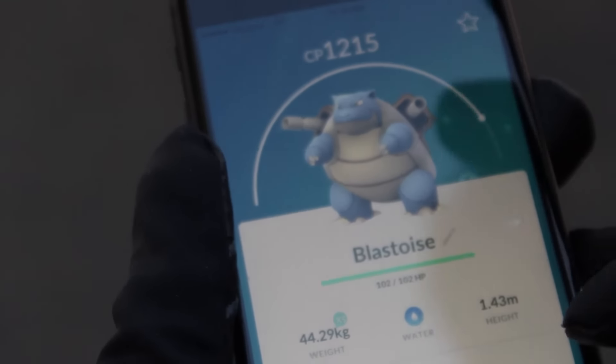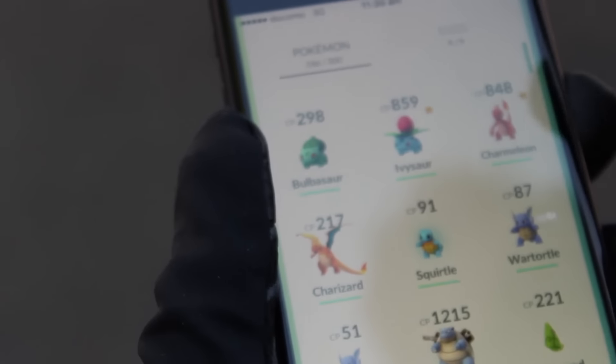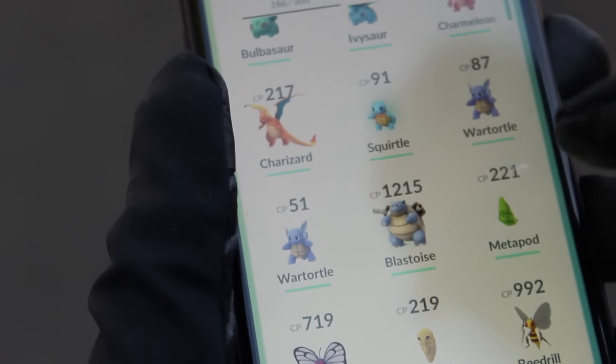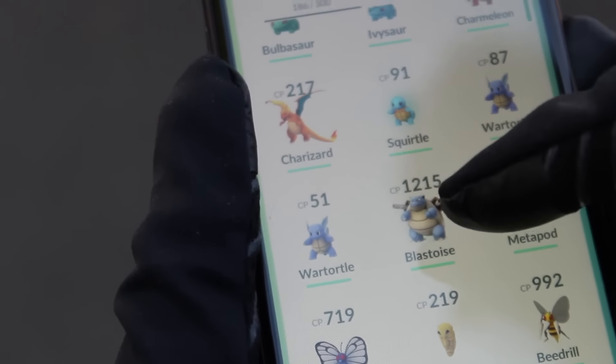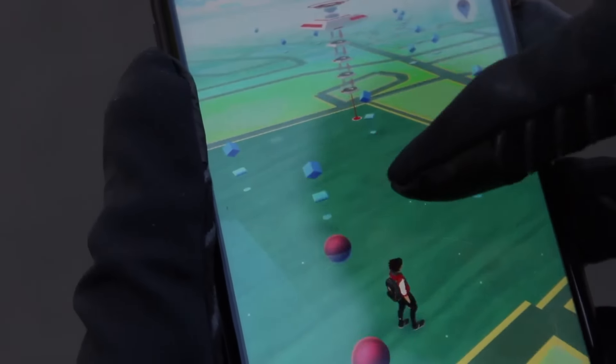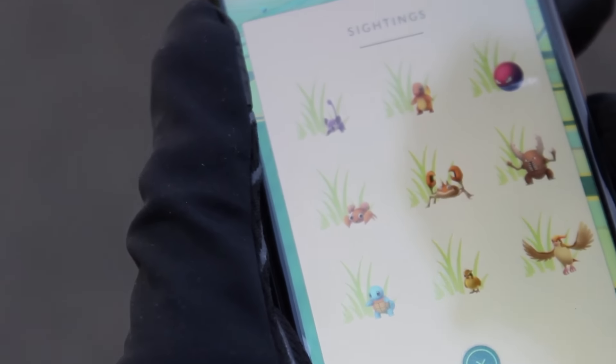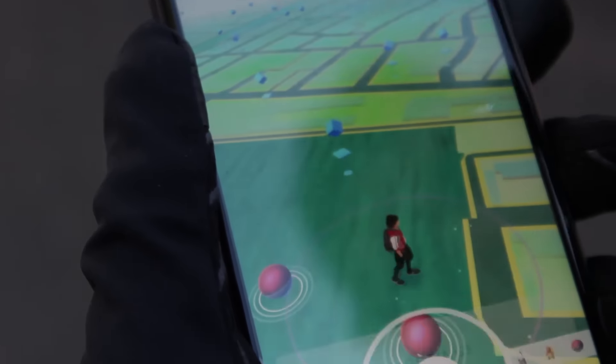Oh my gosh, we've got the Charizard and the Blastoise — we just need the Venusaur. No way, there he is! We've got the two Wartortles, the Squirtle, the Blastoise, the Charizard — now we just need to get the Venusaur. Have a look around here — it's got Squirtles and Voltorbs everywhere, really sick-looking park. Next up: the Farfetch'd — let's do it.